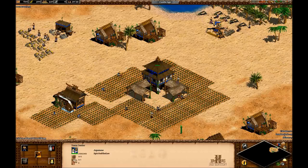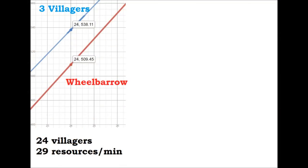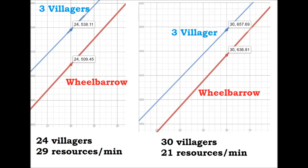So there you go: it's 45 or 46 villagers, maybe plus or minus 2 depending on how farm-heavy you are. Also remember this is villager population — if you have 10 military units, you're waiting until your total population is showing 55 or 56. For curiosity's sake, let's see how bad it is if you got it too early. At 24 villagers, getting wheelbarrow instead of 3 villagers costs you about 29 resources per minute — a bit more than a skirmisher every 2 minutes until you're up to 46 villagers. It's not a huge mistake, but it is certainly tangible. At 30 villagers it costs you about 21 resources a minute.